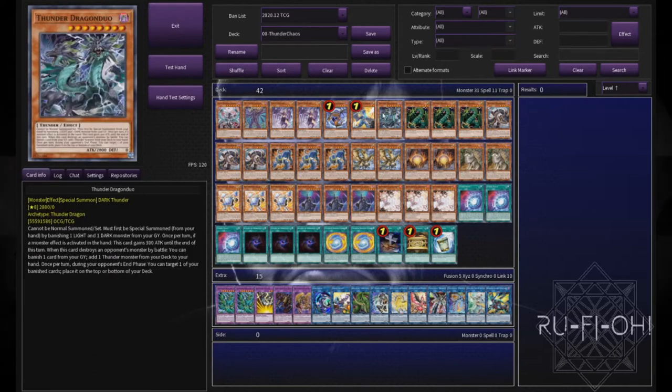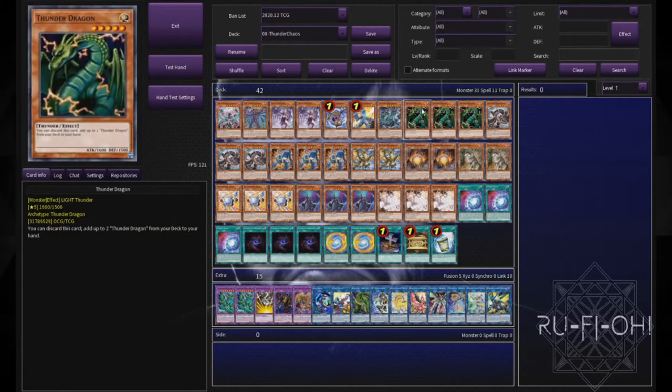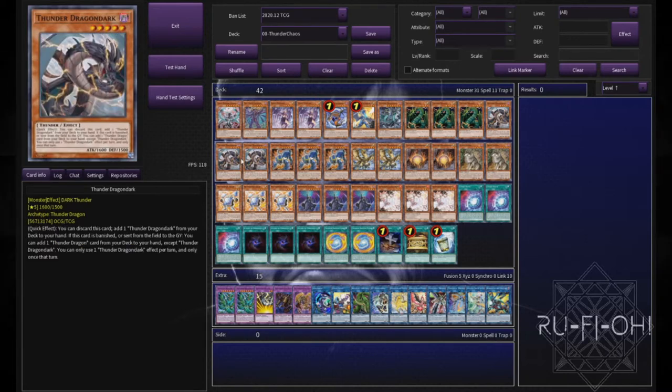We're on a single copy of Dragon Duo to kick off the Thunder Dragon engine — one copy is more than enough; if we were playing a more pure variant I'd run more, but one is plenty here. Triple copies of OG Thunder Dragon: being able to get that effect off and thin out the deck is really important in this build. Triple copies of Thunder Dragon Dark as well — some prefer two, but running three maximizes your graveyard options and I think this card really facilitates that.